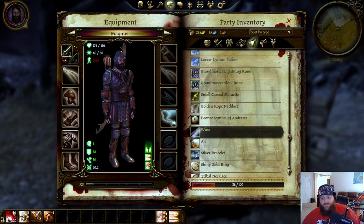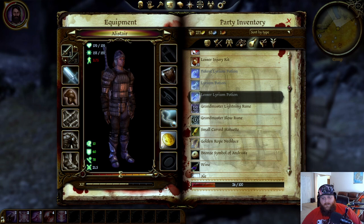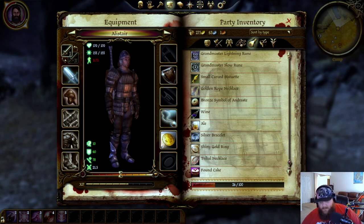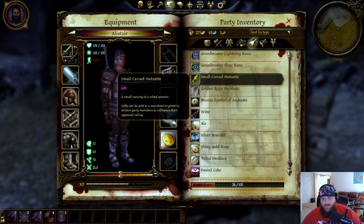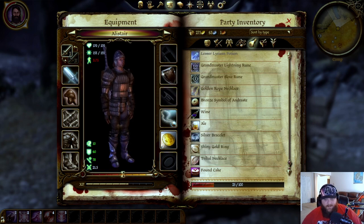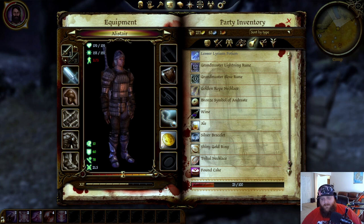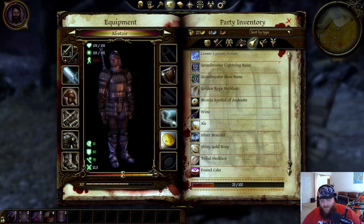Going into these other gifts for Alistair. I told you I would have a guide pulled up — which I do on my phone here — so I can verify who gets what, just so I don't mess it up. Small little carved statue — I could get used to this — that's ten approval, the most you'll ever get off one gift. Anything that is his specifically will go down until it hits six; anything generic starts at five and goes down to one. And that's all I have for Alistair.